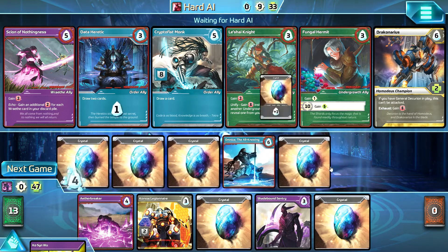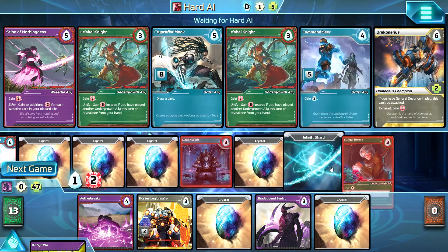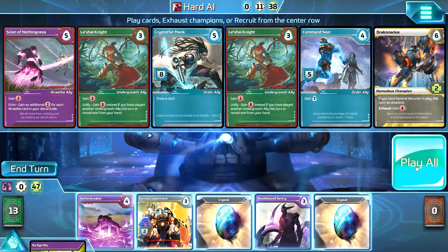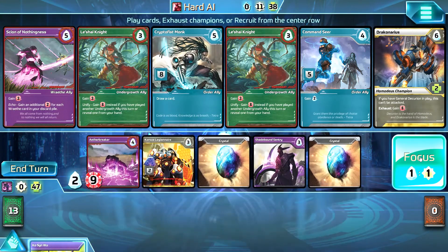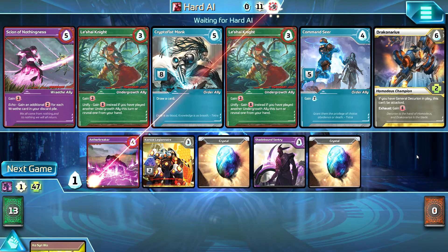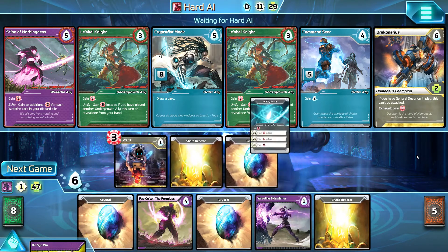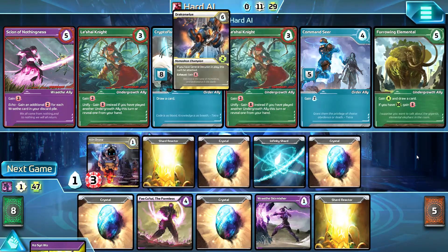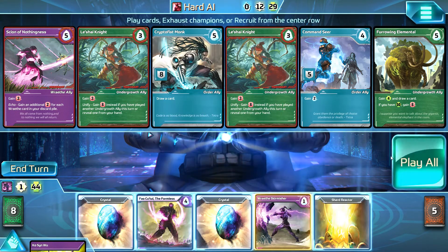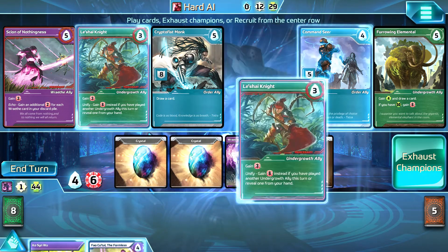A target card might be the Data Heretic — he's going to actually draft that card. I've noticed the hard AI uses a lot of Mercenaries, and I'm still leaning towards recruiting every card that I get. My play style seems to be evolving in that direction.